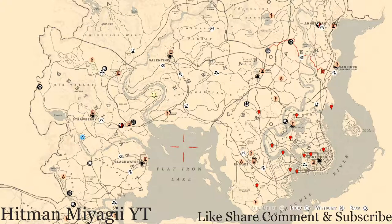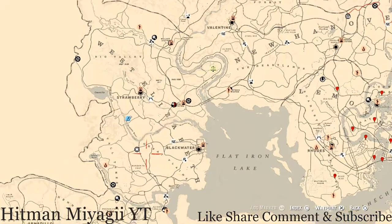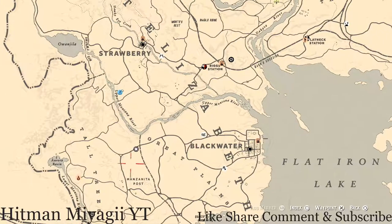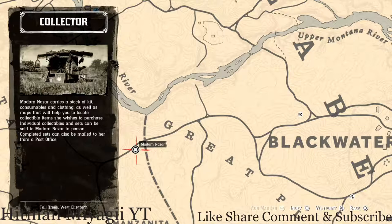Let's get to the first thing, as always, Madame Nazar's location. Today she's right outside of Manzanita Post, right inside of Great Plains, adjacent to Blackwater. She's right here and she will be here until 2 a.m. — that's Eastern Standard Time, New York time zone, East Coast time zone.